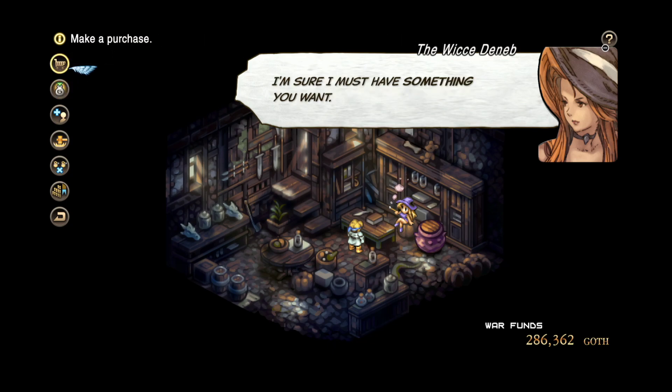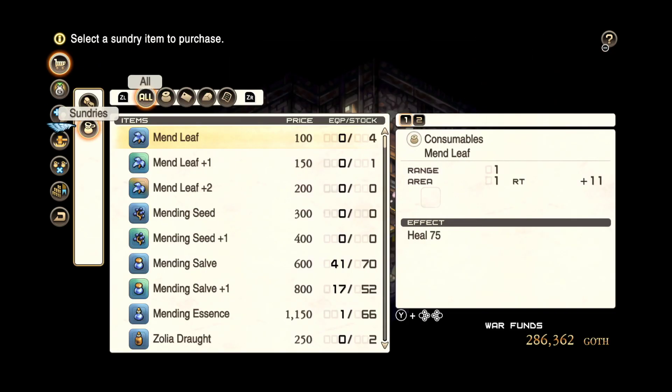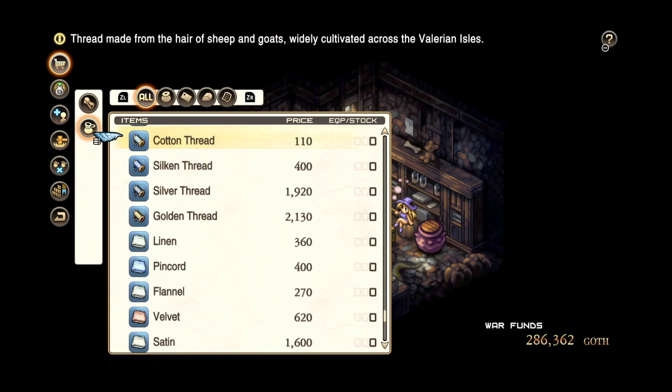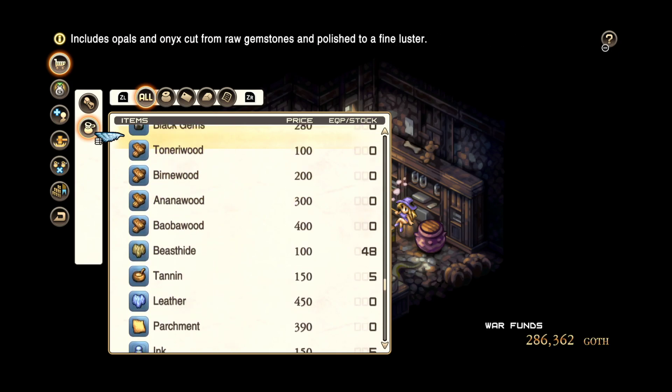The game didn't mention anything else, it didn't say anything. So how do I know if I got anything else? You don't - unless you do this. You go to the shop, you go into the sundries tab, go to all, and start from the bottom going up. Let's notice some new stuff that's appeared in the shop.